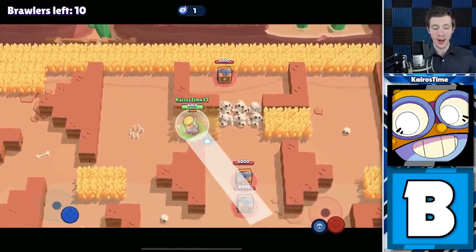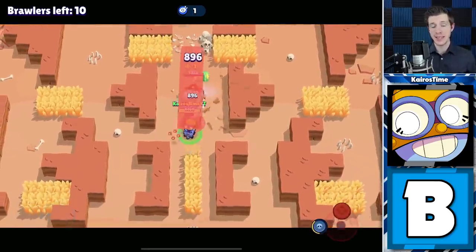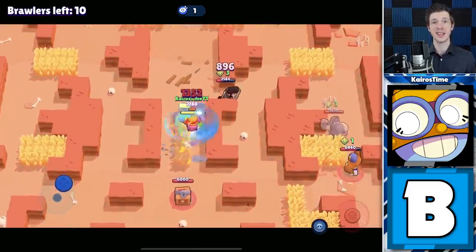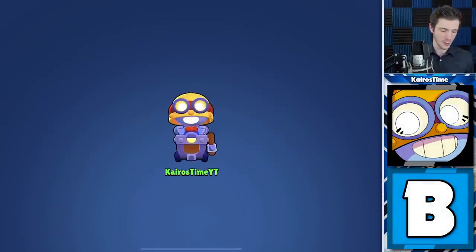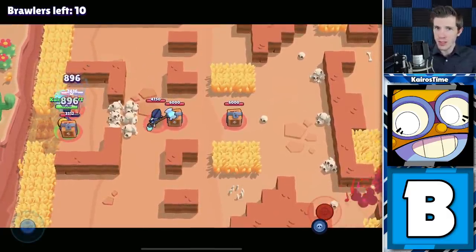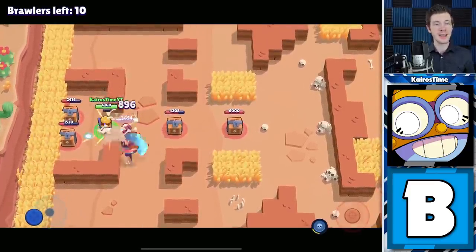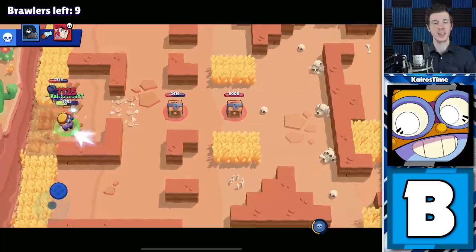Also tied for third place: Solo Showdown. Carl actually has a lot going for him here. His high HP and ability to attack from a distance give him a ton of survivability against a lot of Brawlers — even a Bull who can take care of him up close has to get close and deal with at least some damage. Also in Showdown, boxes commonly spawn right next to or close to walls, making it really easy for Carl to blast through those boxes and get power points, meaning he's often powered up a ton very early on.